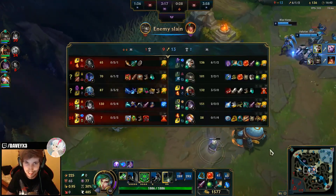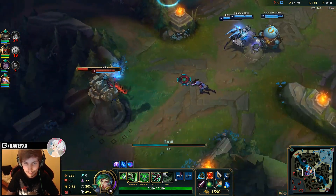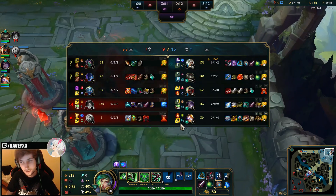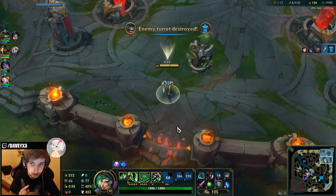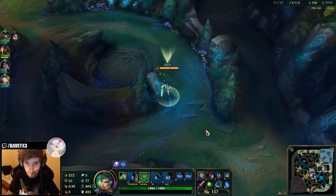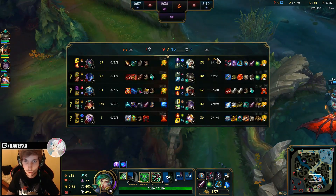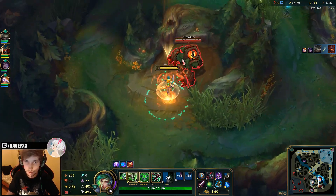Two kills right there — not bad. We're gonna get the Black Cleaver. I'm gonna grab a Stopwatch too. Stopwatch is actually a very good pickup in this game — if Nocturne jumps on me I can use it and be completely safe. I'm keeping it just in case. If I die again I'm losing a lot of gold — I have a 150 gold bounty on my head, so I need to make sure Nocturne doesn't kill me again.